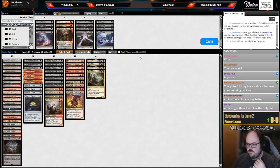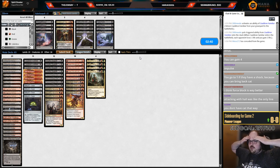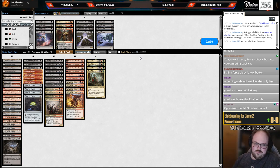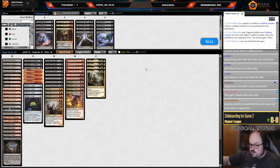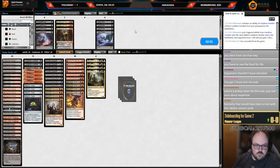I think they lost that game when, the turn after they cast Pieces of the Puzzle and showed us two removal spells, they went Phoenix attack. That's when they lost — and then they let me hit them with the Den for free. If I attack with all, I still have Cat because I block the Hall, tap, sack the Corvold, get two Food, sack one for life, sack the other Food for the Cat.